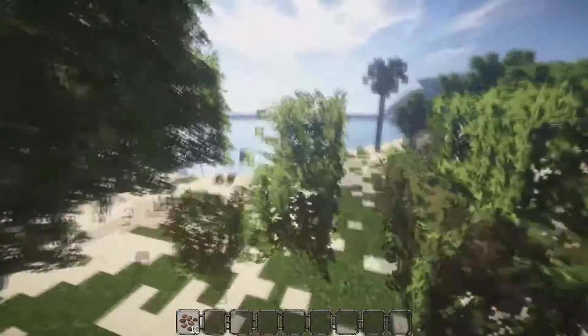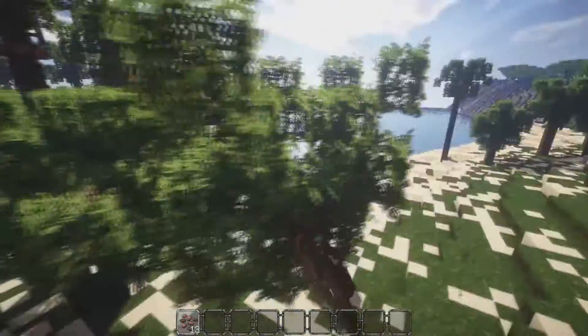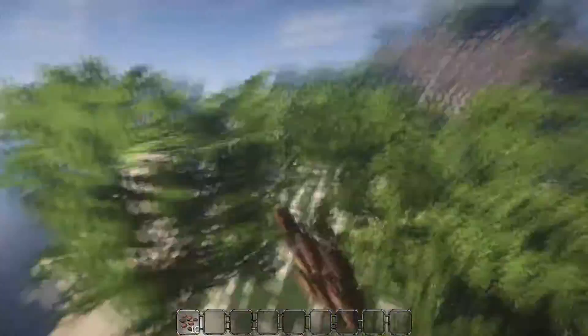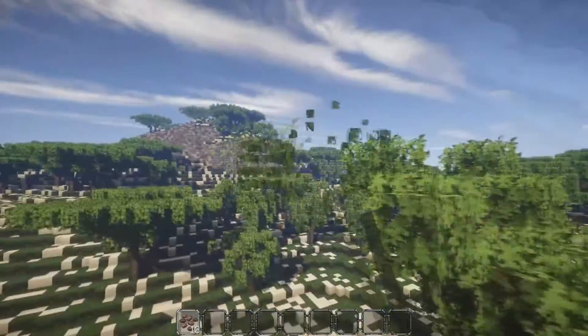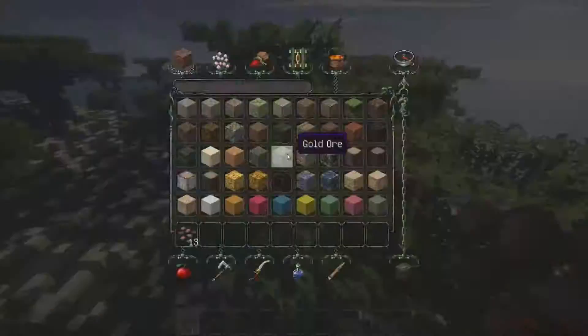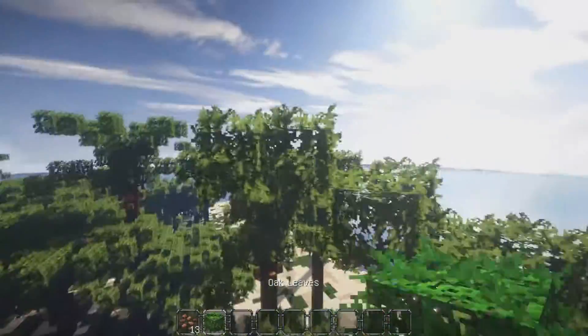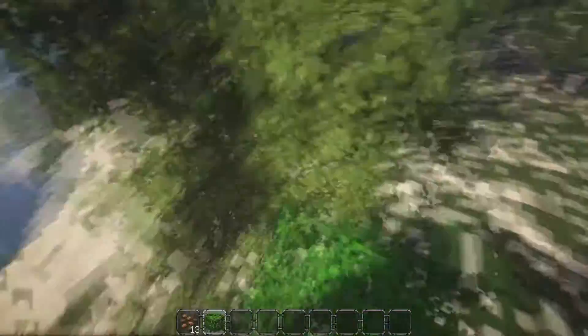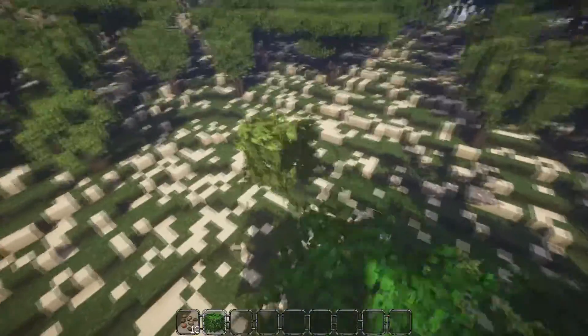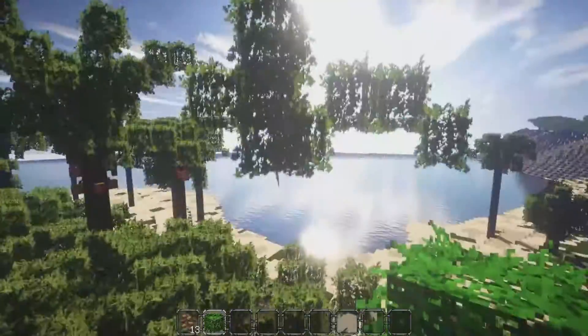I'm using the Conquest texture pack and I've done some small changes to it — mainly just small changes to the oak leaves — but I don't think you'll even notice. I'm also using OptiFine, which means I have connected textures and some new textures you probably don't have if you don't use OptiFine.